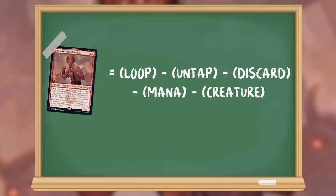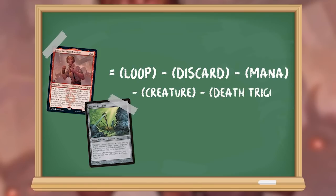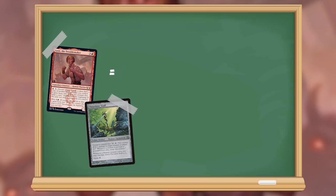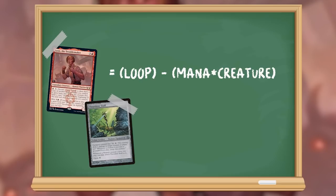Interestingly, we may find a few pieces that overlap and allow us to solve for multiple parts at once. Let's start with combo stalwart Thornbite Staff as our way to solve for untapping Jaxus. This introduces a new aspect in that we need a death trigger to untap Jaxus, and our equation becomes: Jaxus plus Thornbite Staff equals loop minus discard minus mana minus creature minus death trigger. Since the copy Jaxus creates draws us a card when it dies, we can have the card we need to discard, and that changes our equation to: Jaxus plus Thornbite Staff equals loop minus mana minus creature minus death trigger times discard.